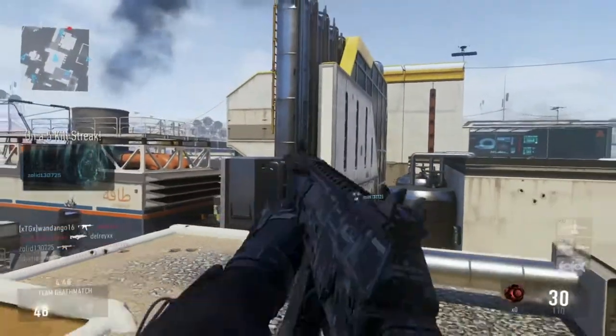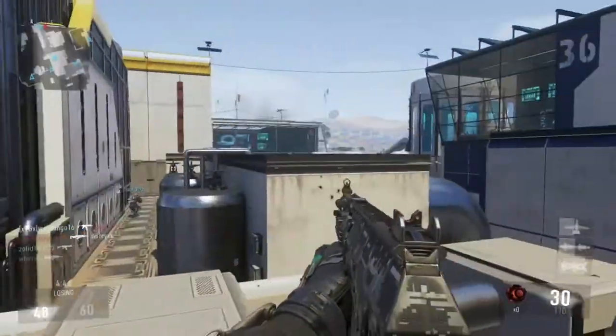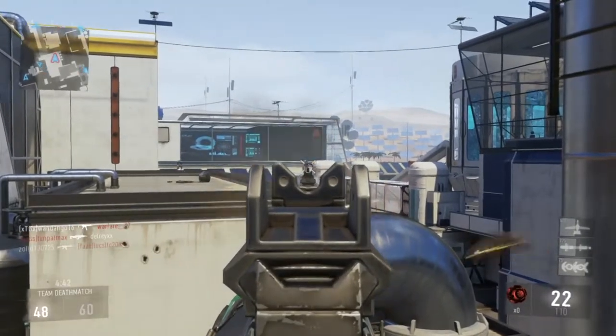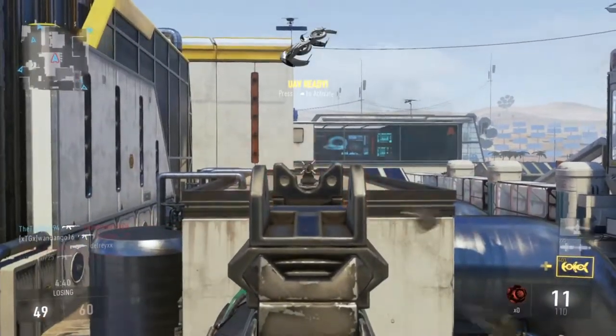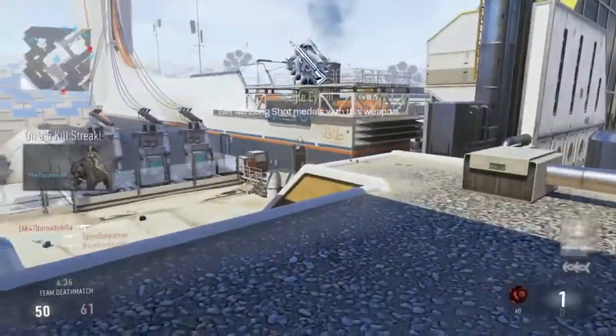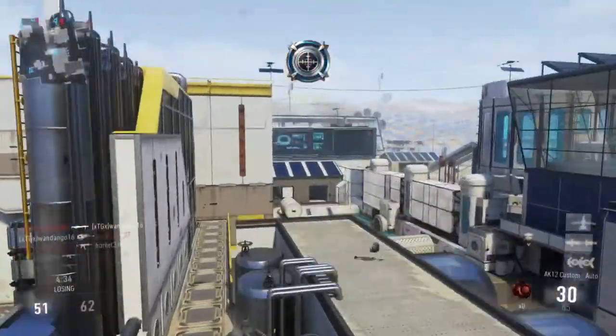When playing with this gun you don't want to be running in as much as you did with the ASM1. You want to hold back a bit more, hold down areas of the map and try to pick off long range kills. You also want to be using your exo movements a lot in close quarter combat to get the advantage over enemies that might be using SMGs.